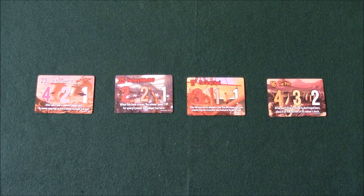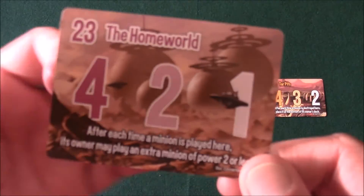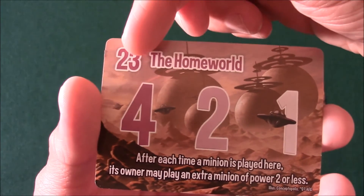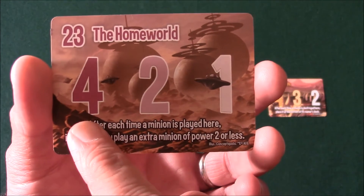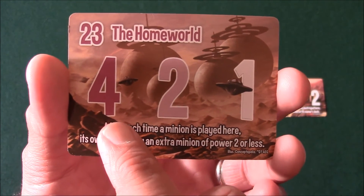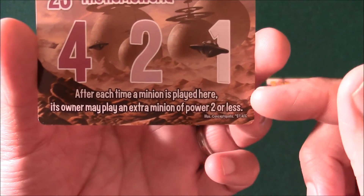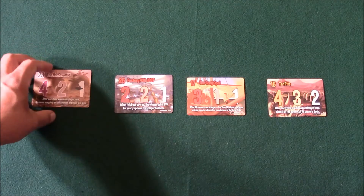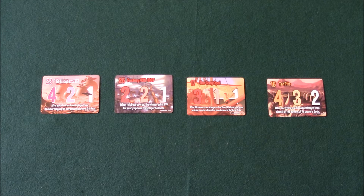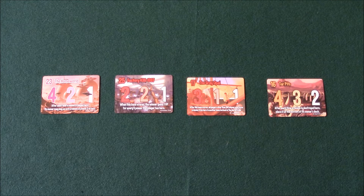You're going to start the game with a certain number of bases on the table. The goal of the game is to break these bases and to score the points for them. Here's what a base card looks like. You have your title, and right here is your break point — that's how much total power you have to have there for it to break. Here are your point values: first place scores the most, second place scores less, third place scores the least. Then you have some game text that will take effect for that base. There are two home bases for each faction in the base deck, and the game text usually gives a small advantage to whoever the home faction is, but it's something that usually helps or hurts everyone fairly equally.